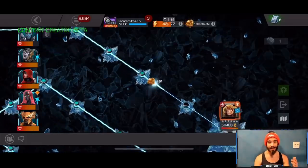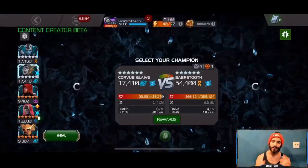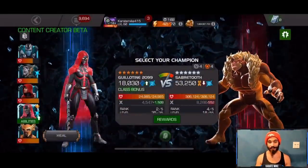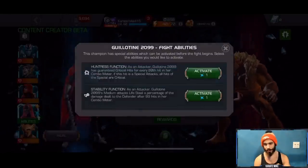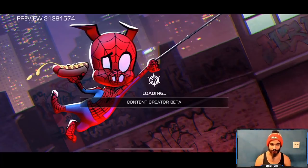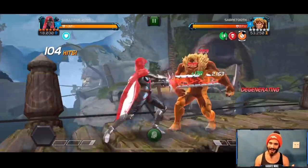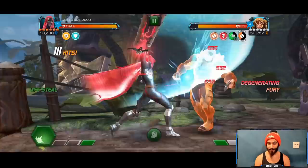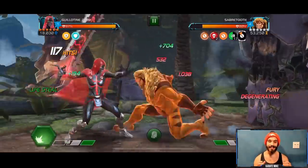Up next we're jumping to 6.1.1 and a boss that's very much overlooked when it comes to difficulty: the no-retreat Sabertooth boss. I found Guillotine to be so good for this boss. I've done this fight with Nick Fury, Corvus, Ghost, and Archangel - it really wasn't a walk in the park with most of those champions. We're 10 hits into this fight and Sabertooth is already down to about 80% health.